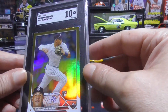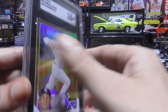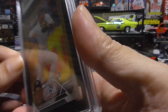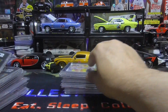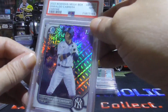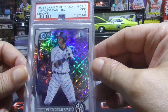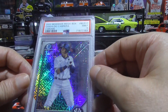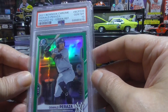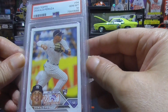And then we have another Oswald Peraza — this is the gold, and this one is not numbered. Then we have the base Oswald Peraza, a 10. Oswaldo Cabrera — this comes from those special packs you get when you open the box, those Bowman mega box packs. And this is only a 9. Then we have the Peraza green, this is a 10, from Bowman Prospects. Then another Peraza base — this one is a 10.